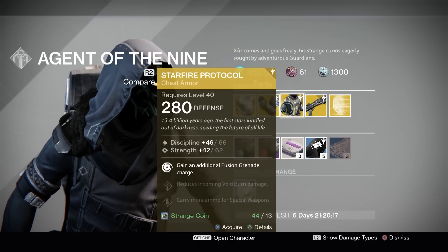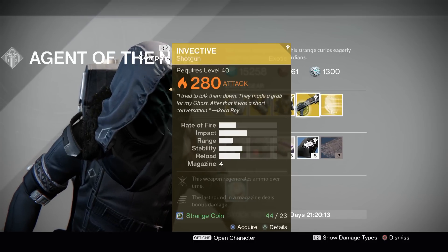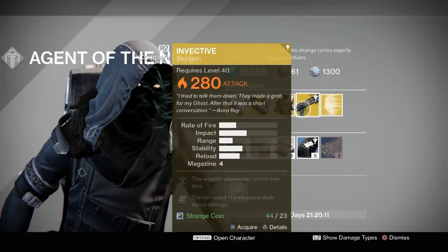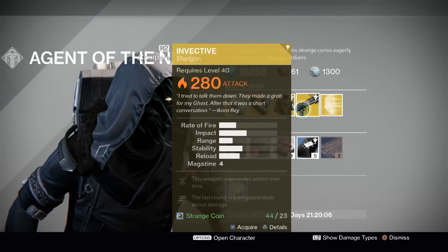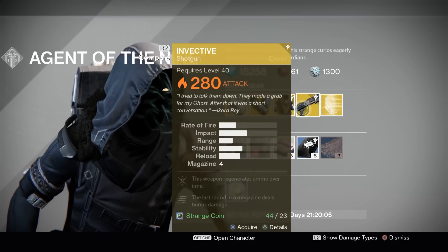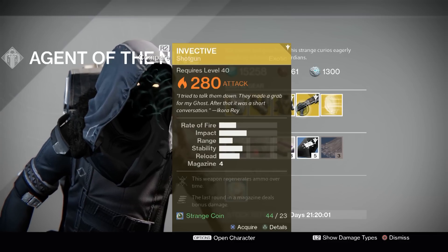Not a huge fan of this exotic. Invective is a year one shotgun that you used to get through exotic bounties — now it's just a random exotic. This weapon regenerates ammo over time, so it's pretty slow; I think every 30 seconds you'll get a new clip of four. It's full auto and fires very quickly, but it's a fun gun to play around with. Very powerful.